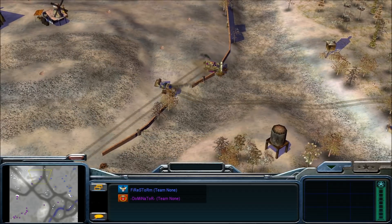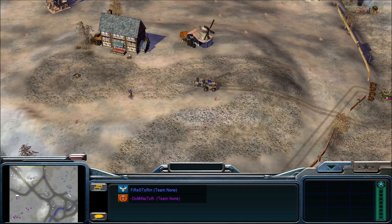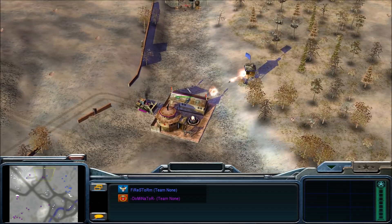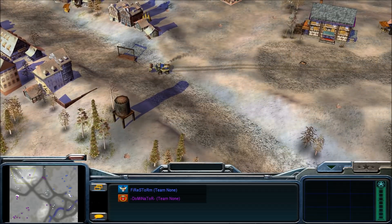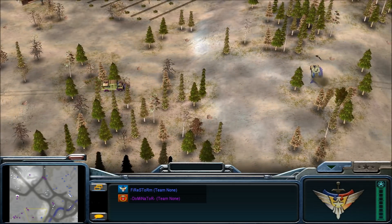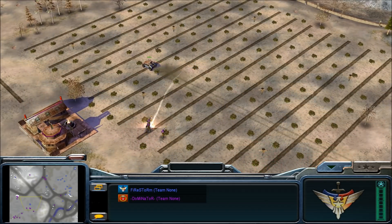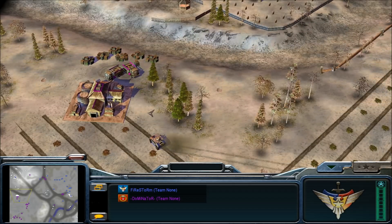We have a big dozer fight here — Dominator's dozer versus Firestorm's dozer. Firestorm also gets a dozer crush on the minigunner but won't get the kill in time. That missile defender should do the damage to the dozer instead. Dominator's barracks is going to cause some trouble to Firestorm very soon, though Firestorm's dozer does get through to safety. Firestorm sends out a humvee going straight into an outpost.